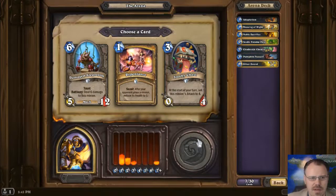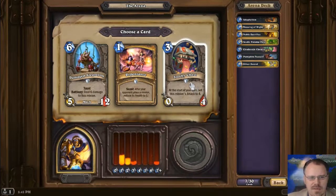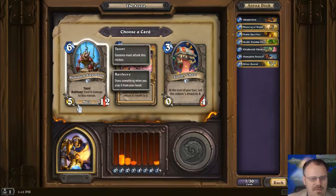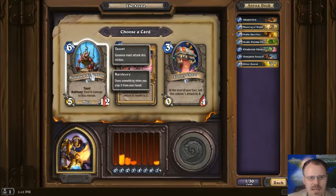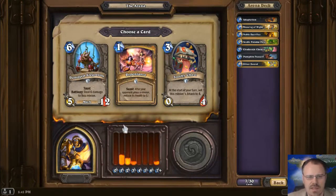I don't know if he's that great either. This is not a good place to put buffs to attack. I'm just taking this 5-12 Taunt for 6 — but it deals 6 damage to itself when it comes out, so it's effectively a 5-6 Taunt for 6. That is much better if you're like a Priest or something. Let's take this anyway, because these are not my favorite other cards.